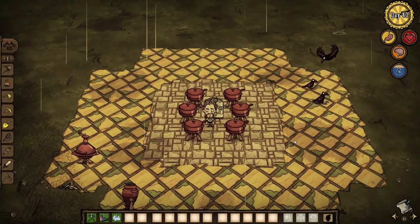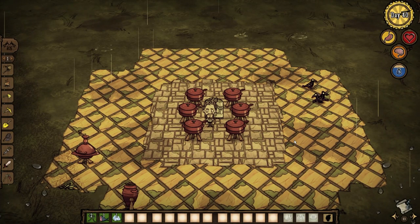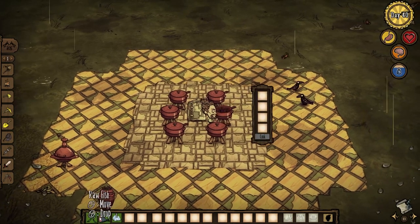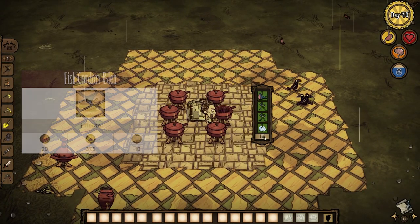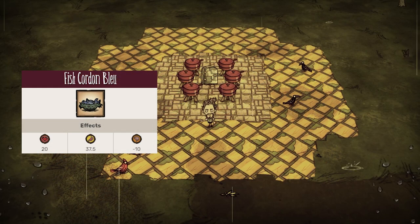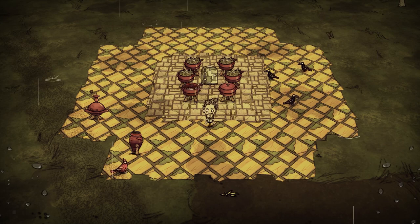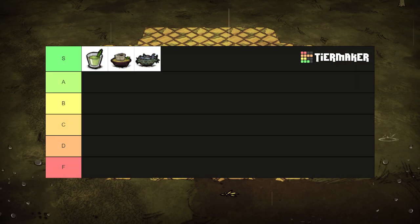It's raining and I forgot my umbrella. No worry, fish codon blow keeps us dry. With two frog legs and some fish, Warly can make a dish that makes anyone who eats it immune to getting wet and immediately dries them off. Great if your robot friends are getting bothered by precipitation, or if you want to use armor instead of rain gear. S tier. No doubt about it.